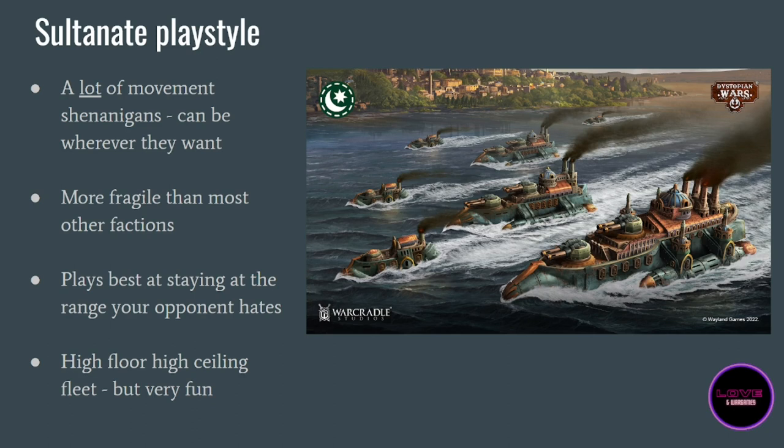The counterpart is that they are quite fragile — more fragile than most other factions. You need to make sure you are in the right place so your opponent cannot shoot at you freely. This means the faction has a quite high skill ceiling: if you are good at the game you will be very strong with the Sultanate. However, there is also a high floor — if you are just learning, it might be trickier, because if you stand in the middle of the table in front of your opponent, the Sultanate usually cannot win that engagement.